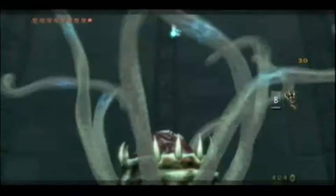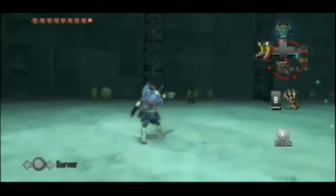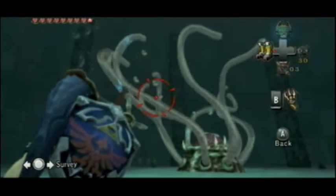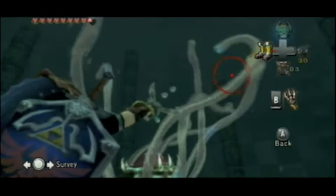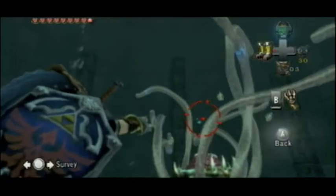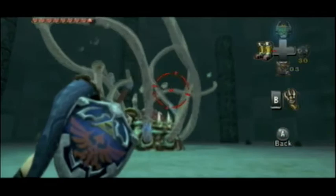Lock onto that eye, claw shot it and hit it with your sword. It's releasing water bombs now. I'm too far to target it - no I'm not. Wrong thing. Maybe I can move in a little closer. Where is it? Oh there it is. Could be I'm too far, I'm just trying to play it safe rather than going close and being reckless and getting eaten. There it is - oh, I released the wrong button, that's why.